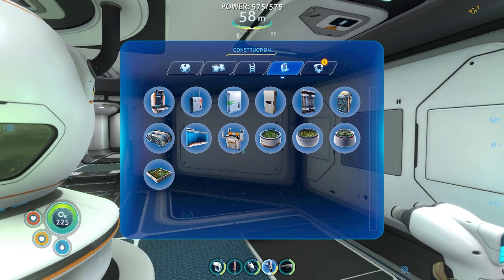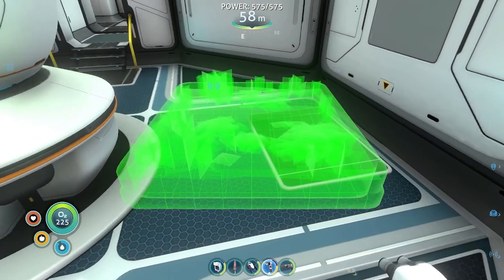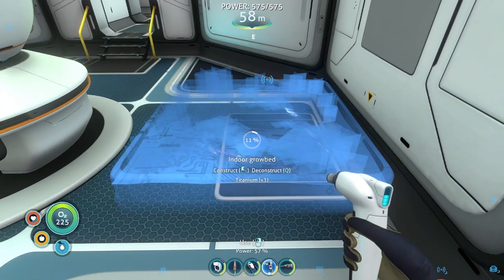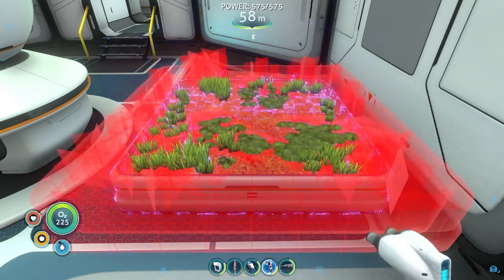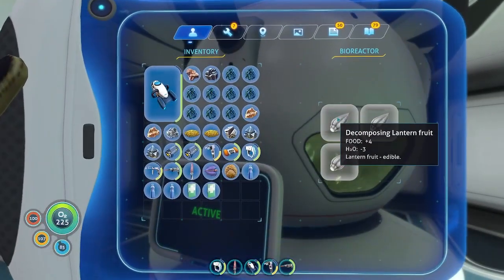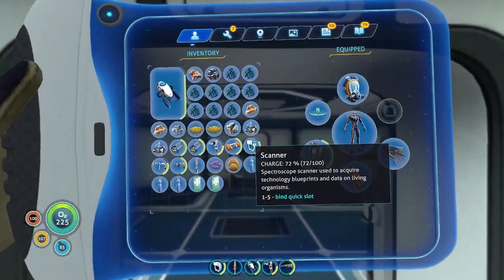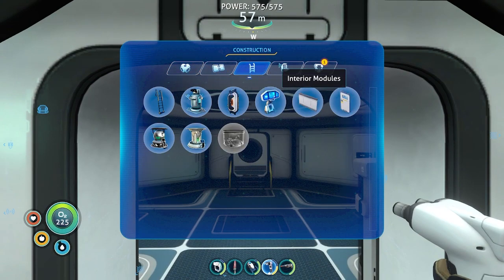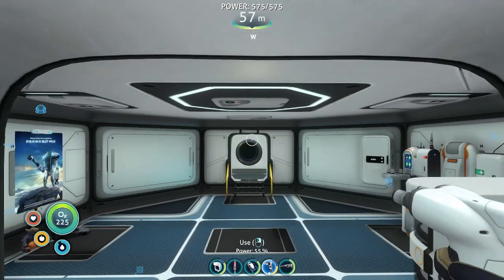Here we go. If we put an interior grow bed in here, we can get some marble melons in here when we go back up to base. For now, this will just do its job. Oh yeah, we can also build a water filtration system. Oh, we need aerogel. And we need rubies too.